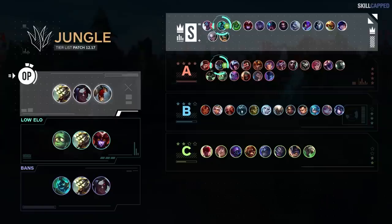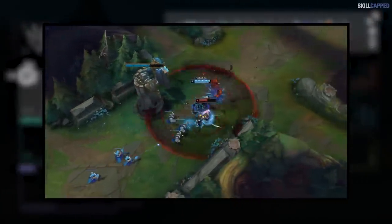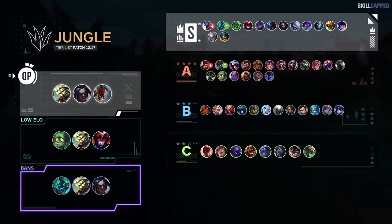Maokai and Hecarim will be the ones to watch this patch as they're going to have so much more potential due to their buffs. AP junglers who build Zhonya's like Fiddlesticks will become a little weaker as hitting that item completion is very key for the champ. Optimal low elo junglers are Amumu, Master Yi, and Shyvana. Hecarim, Master Yi, and Kayn are all great ban choices.